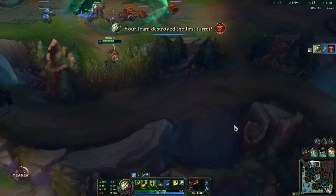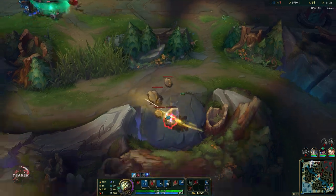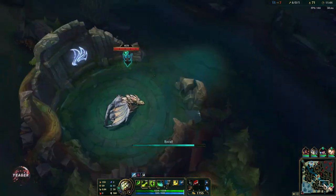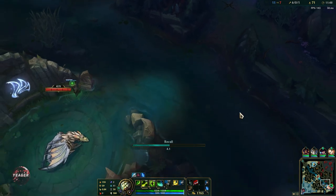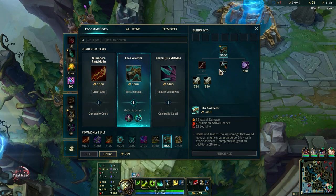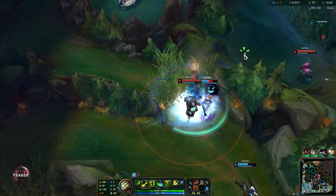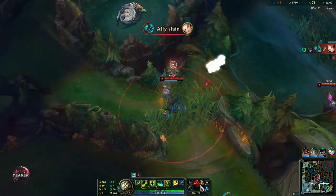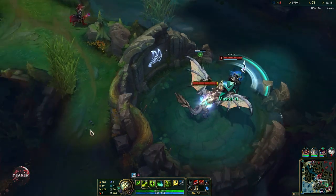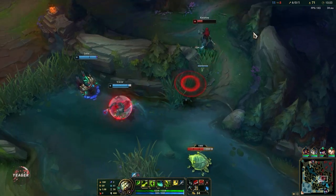Alright, we got the first tower — so we are playing for objectives, which is what we should be doing in the jungle role. Objectives are really important; we want to snowball the early game. The drake is up so we want to reset. We have Duskblade so we're going to be invisible on every takedown. It's a burst Master Yi build that you want to use into squishy teams. Now the second core item: the Collector — it also gives crit, which is really nice to have, and it has that execution passive as well with a lot of damage. We have Viktor with us and Akali is topside, so we might be able to contest this drake.